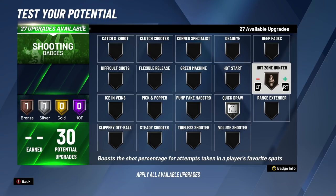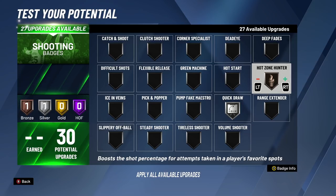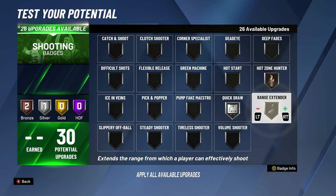For the third badge upgrade, we're putting on Hot Zone Hunter. If you have hot zones it's going to be that much easier to green in those spots. Hot Zone Hunter makes the green window even bigger and the make percentage even bigger — a very good badge for big man spot-ups, lockdowns, all the above. For the fourth badge upgrade, we're putting on Ranger Extender. Ranger Extender is going to make a huge difference for big man spot-ups and lockdowns because it makes a big difference for people with lower threes on the line and deep twos. Range Extender is going to make a big difference for those on-the-line threes and deep twos for builds like these.